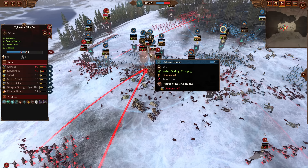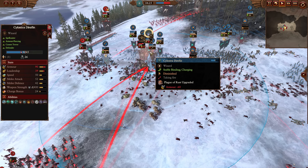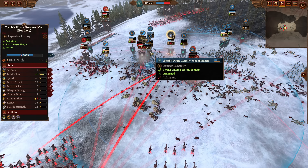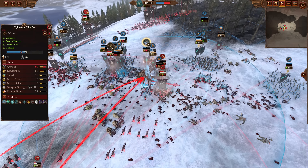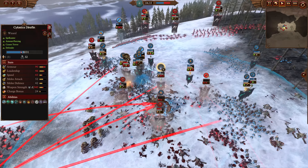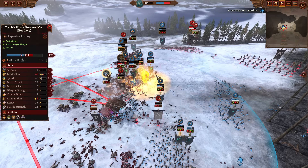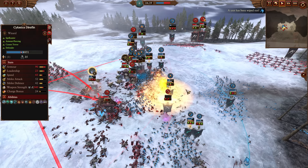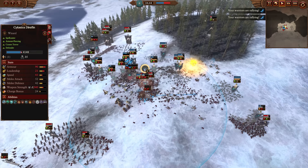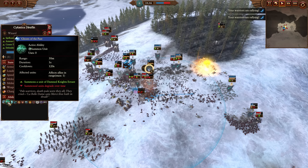Here we see the Plague of Rust upgraded, taking Silostra — even with that — down to 90 armor. It certainly does help to get that advanced Plague of Rust, but the crabs have so much armor that it almost doesn't matter. A nice Burning Head is going to be unleashed in the back line as well. Most of Silostra's magic so far has been used on summons — I haven't seen a Vangeist yet.